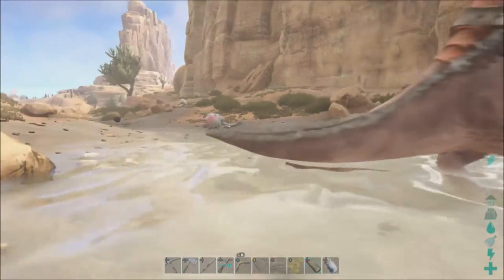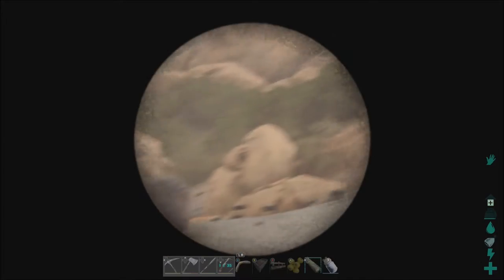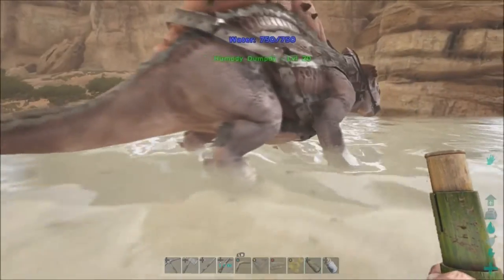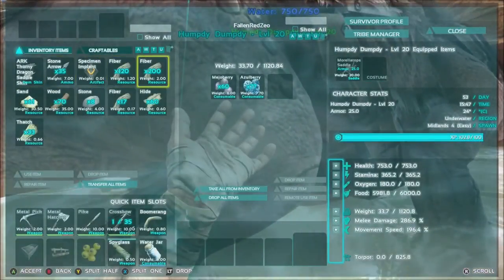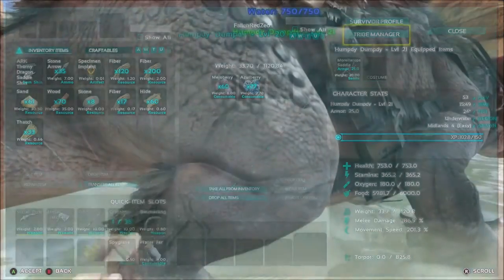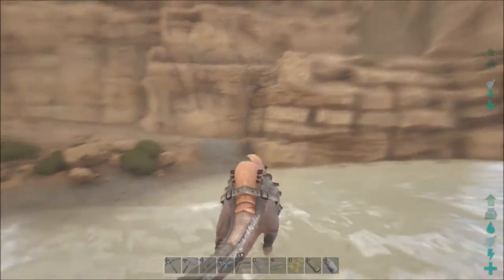Let's take a look around here at the Doedicuruses and see if there are any good ones. Ooh, a 76! The one we had was a 20 so it's not very high. There's a 36 and a 24. So the 76 isn't bad. He's full and he's got levels. I'll go ahead and give him up to 200 weight and then we'll have to do some health on him especially or he'll be dead anyway.